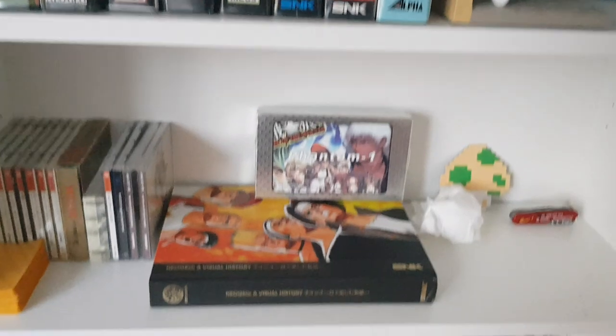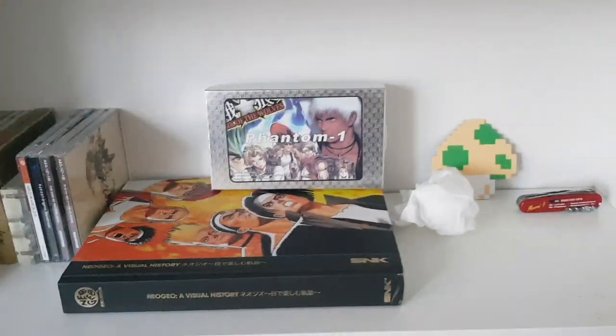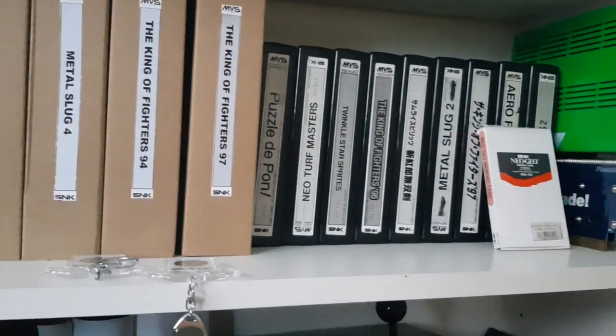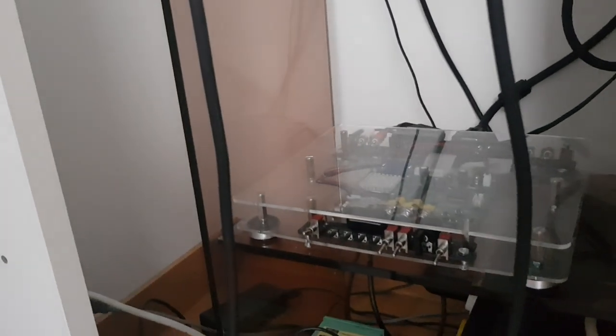I also have this Visual History Neo Geo book, which is amazing. The Phantom Converter for conversions — a few conversions right here as well. Turf Masters. Everything you need — the arcade adapter, one console with the Slug in the Box, scanline converter.